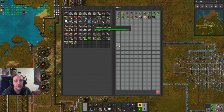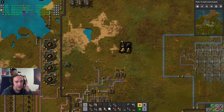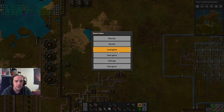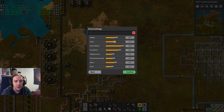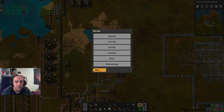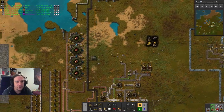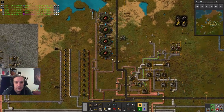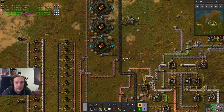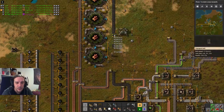Apart from that, my inventory is quite full, but I think those are more or less all important things. I'm not comfortable with this loud music. There we go. Next off, I need a replacement for this coal supply.